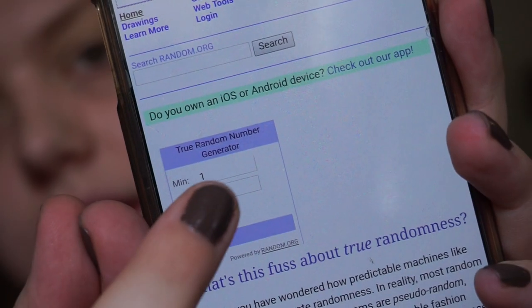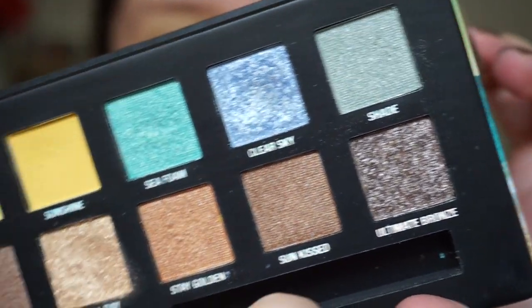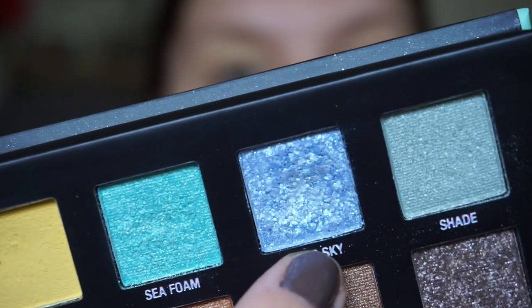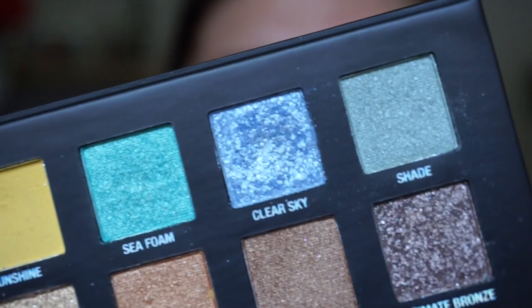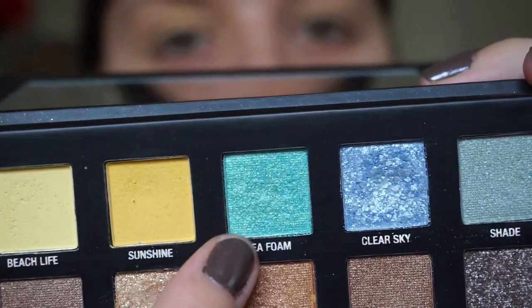Third shade — number twelve. I don't like that shade. It's like a grey stark shimmer shade called Ultimate Bronze, but it's not really a bronze, more of a taupe. Let's pick another one. Number five — that's this blue shade right there. Can you see the texture in that shade? It's not very good, quite chunky. And number four is this turquoise blue shade right there, called Sea Foam.